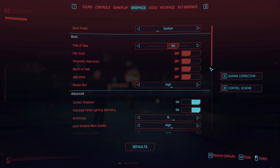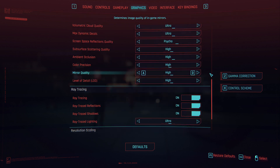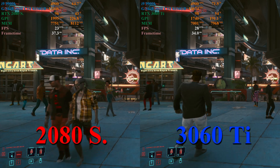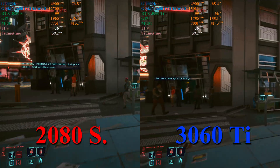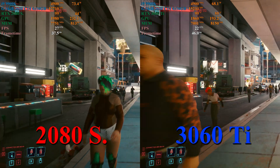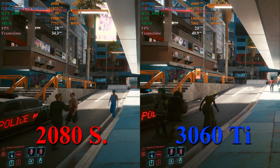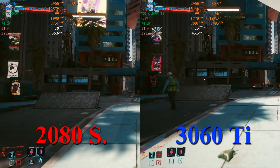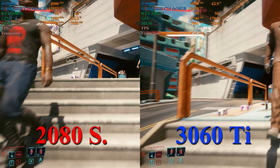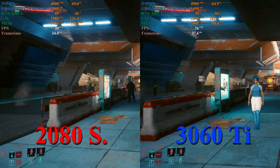Here in Cyberpunk, all main settings are set to their maximum — Ray Traced Reflections and Shadows On, Ray Traced Lighting set to Ultra, and DLSS set to Balanced. For our final test, we can see that the 2080 Super is leading the 3060 Ti anywhere from 2 to 5 FPS on average. The 3060 Ti is using about an extra 2 to 2.5 gigabytes of system RAM. And unlike tests like Dirt 5 that are only using about 6 GB of GPU memory, here in Cyberpunk both cards are nearly at their VRAM limit.